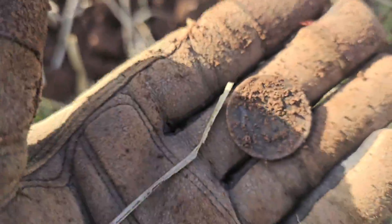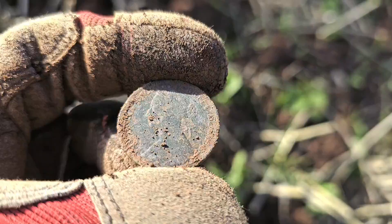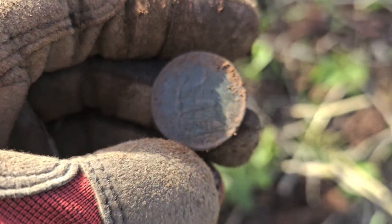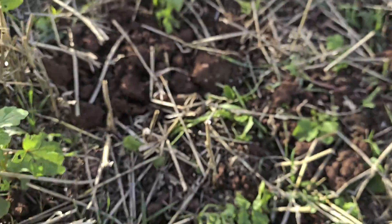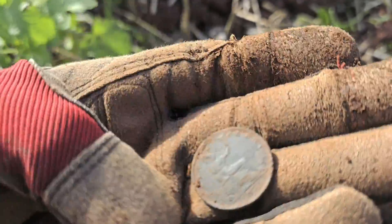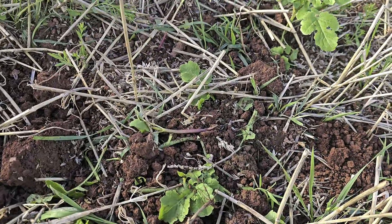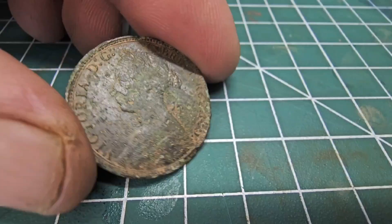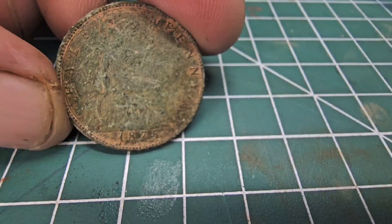A little coin - I haven't given it a clean-up yet. Can you see it? A Vicky bunhead - 1875! That makes it better. So there is stuff here, I just have to find it. That's promising. I've got quite a bit of land to search - 1875 Vicky bunhead, and hopefully there might be some gold here too. Another really good coin - another Victorian bunhead. You can make out the hairline really well. On the back you can also make out Britannia - 1875.